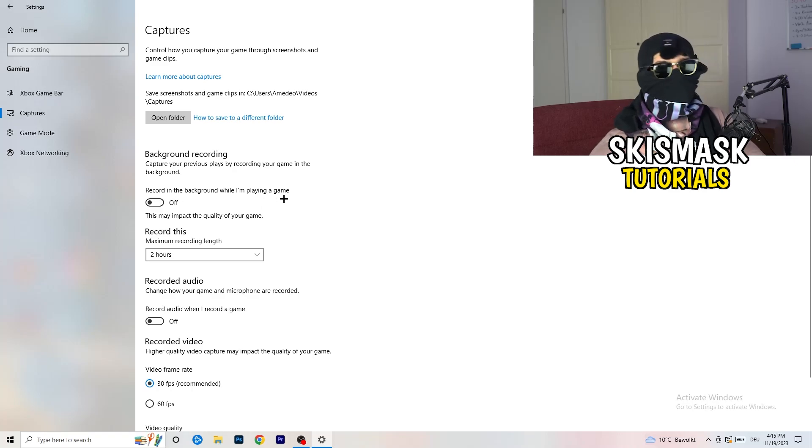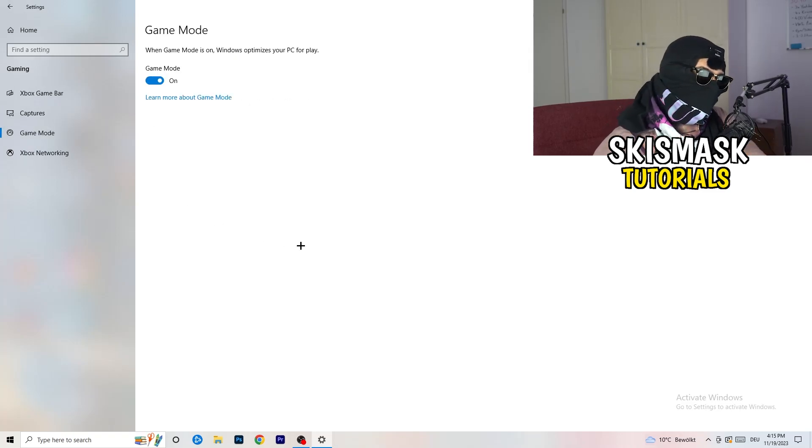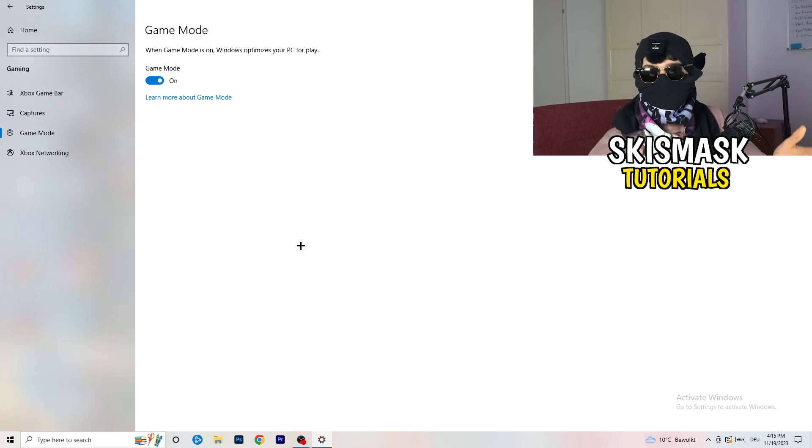Turn off background recording — especially on a low-end PC it will just cause a lot of trouble. Also turn off 'Record audio.' Then go to Game Mode. Some people say to turn it on, some say turn it off — I won't tell you which, because every PC is different. Try turning it on, check your performance, then try turning it off, and go with whichever works better for you.